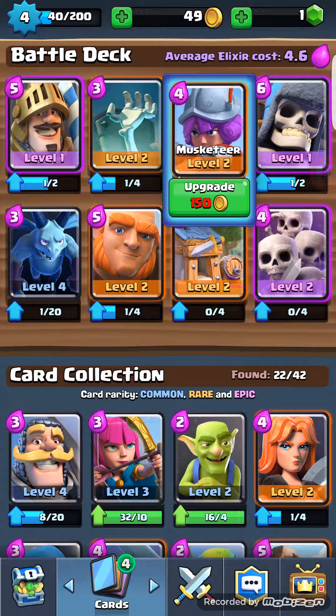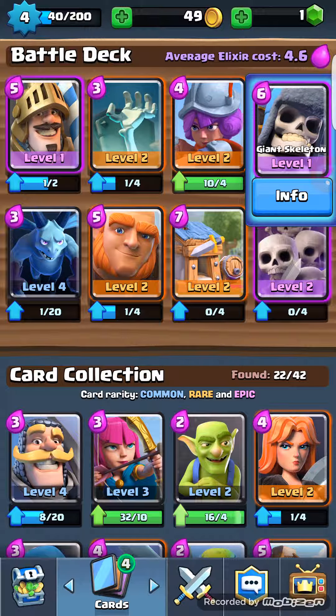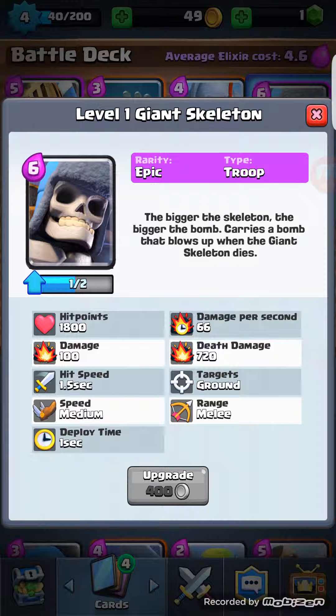Musketeer — it's not really that special, I just have it in there to test it out. I have a Giant Skeleton — what he does is that as soon as he dies, he blows up the whole field around his general area, like two squares or so.